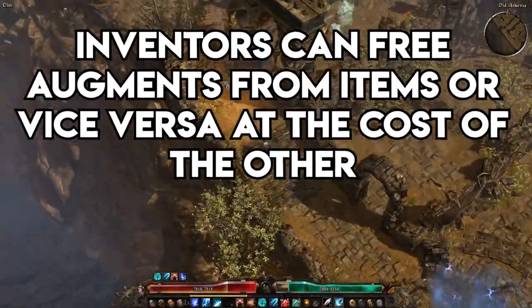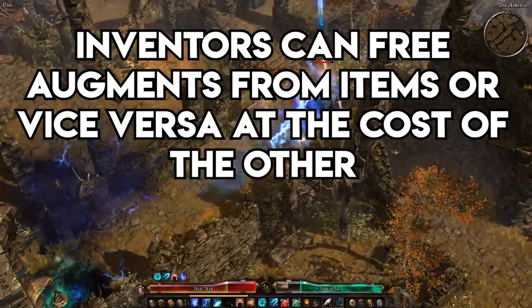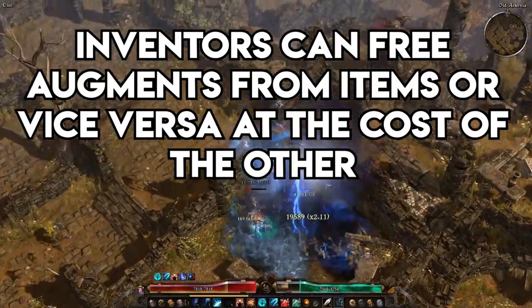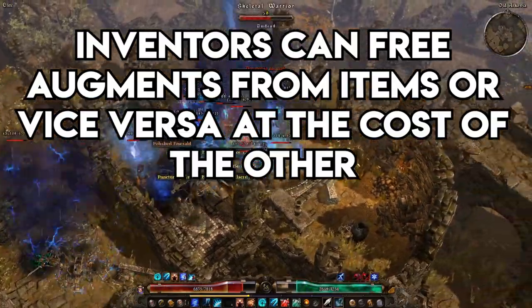About two-thirds of the way through Act 1, you will unlock an NPC that will allow you to either reclaim a component by destroying the piece of gear it's attached to, or destroy the component, letting that piece of gear be enchanted with a different component. You can find this NPC type in various other places throughout the game, and they will be denoted by a pair of gears over their head.